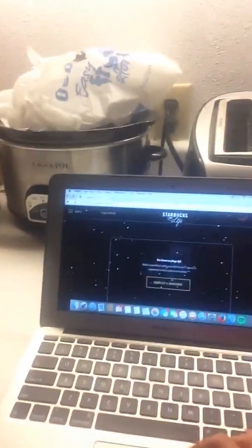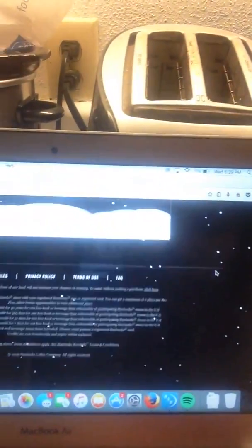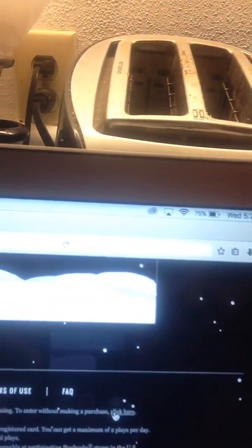I'm going to show you on my computer where you go. You have to scroll to the bottom of the page and then it shows you how to enter without making a purchase. It's in the really small print.